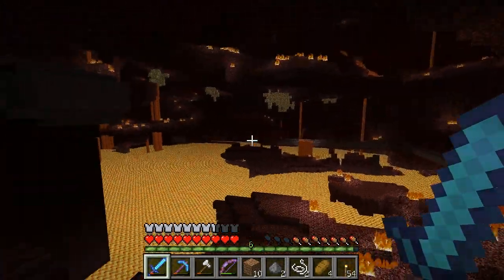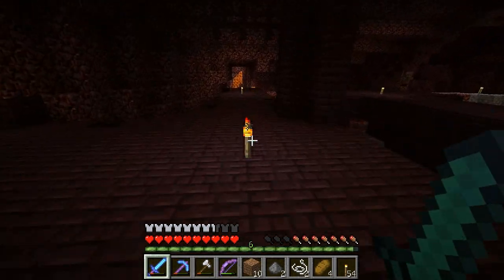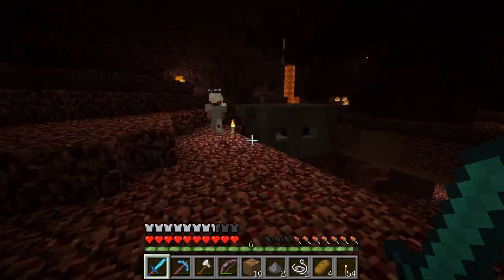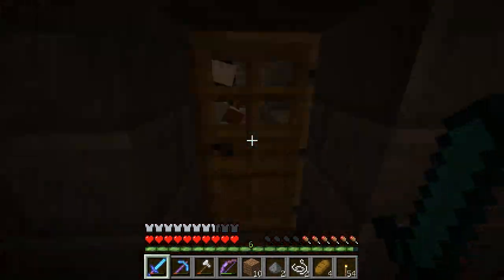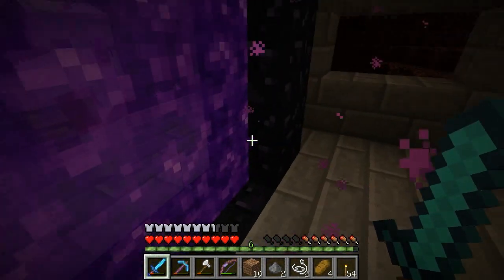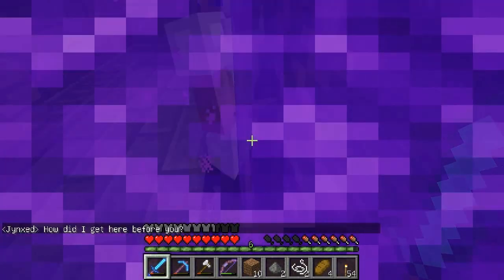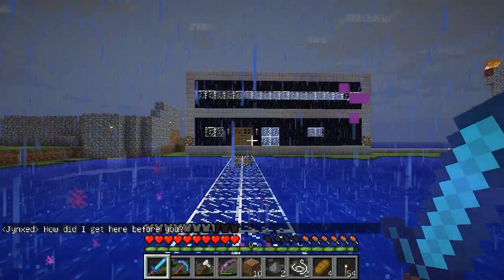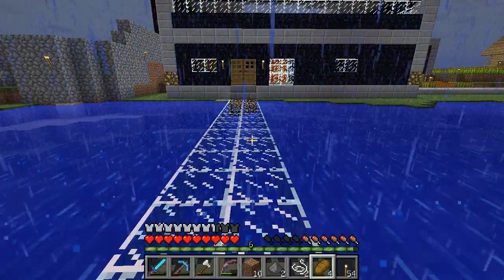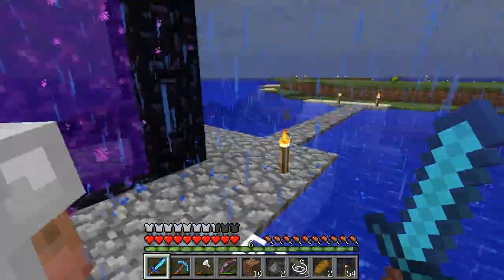Over there in the distance is the tunnel to Phil's place. The way Nether Portals work is they have to have a point in the Nether — that's where they anchor. The coordinates in Phil's real world connect into the Nether over lava, which is why when he made a portal in his real world, it would connect back to this portal here. So he had to make his own land over the lava, build the portal in the Nether, which then made a portal in his real world in a bad spot. He then had to move that portal. It was pretty ingenious though — I'm glad we did that.